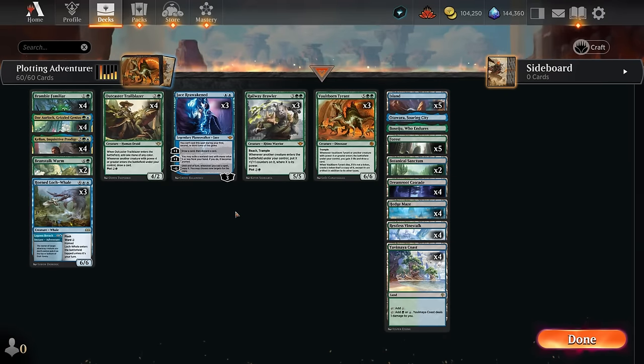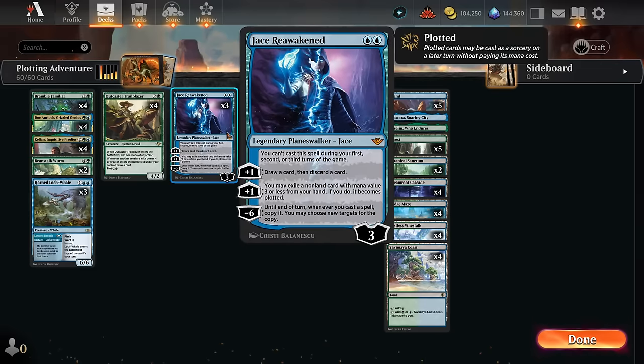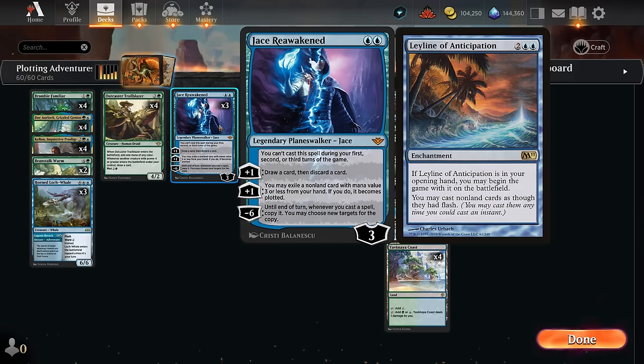Hello and welcome to another standard gameplay video here in the preview event for the Outlaws of Thunder Junction. Today I'm bringing you this blue-green plotting adventure ramp deck of sorts. There's a new two-mana planeswalker in standard, although I put it in a four-drop slot since you cannot cast Jace during your first, second, or third turn. In other formats with Ley Line of Anticipation there are ways to get around it by playing Jace on the opponent's second turn, but in standard we'll just have to wait.